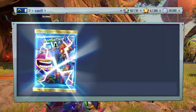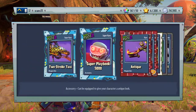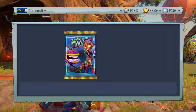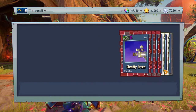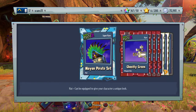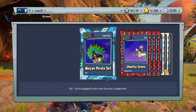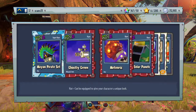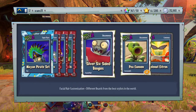Third pack of the day - imagine we actually got the disco chomper, we're probably not getting it from this but we'll see. The Aztec set and the Mayan pirate set. That's pretty cool, I really like the Mayan pirate set. I'm really interested in Mayans - they're native to Guatemala, I was born in Guatemala and then moved here to live in the US.